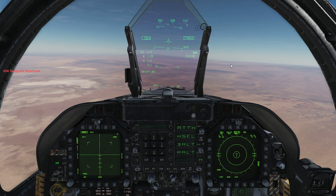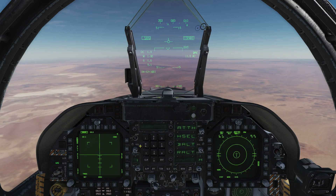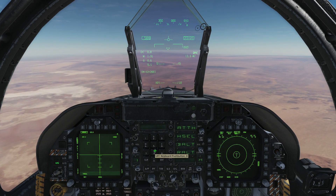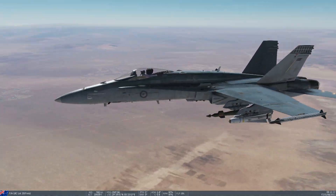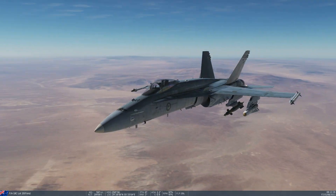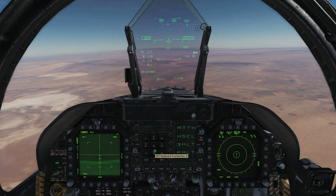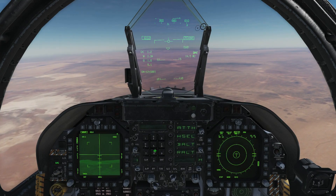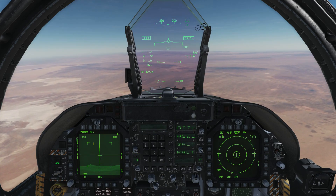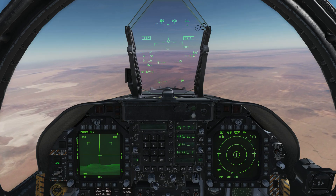In a few seconds there we've just taken out two of the nastiest SAM sites in DCS — the Tor SA-15, because if you launch guided munitions like missiles at him he'll actually shoot them down, and also the SA-19 Tunguska. Both of these guys are extremely deadly and until this point I've always had a pretty hard time taking them out.